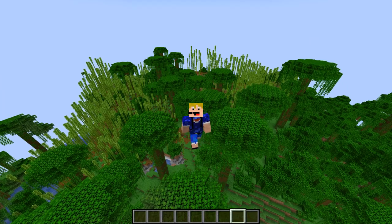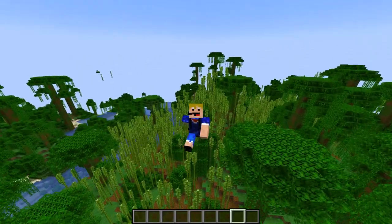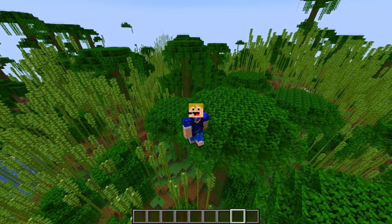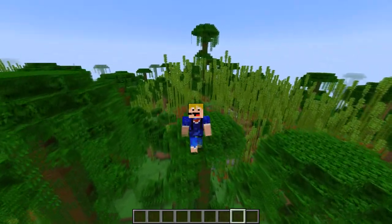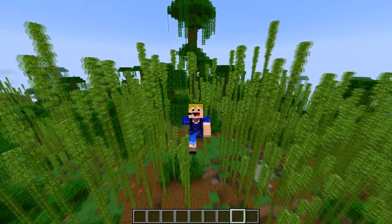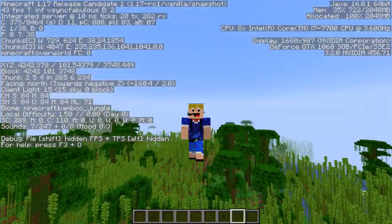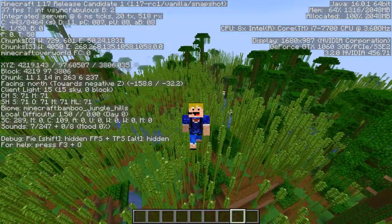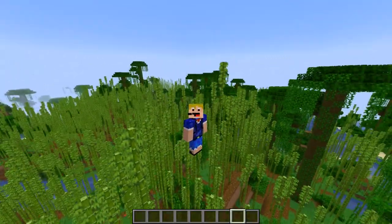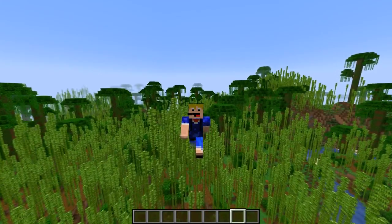Next up is the bamboo jungle — a jungle biome filled with a whole lot of bamboo. You need both the bamboo jungle biome and the bamboo jungle hills biome. Checking F3, we can confirm we're in bamboo jungle, and then find the hills variant as well. While you're here, you'll probably want to get the other jungle biomes too, but we'll cover those later.